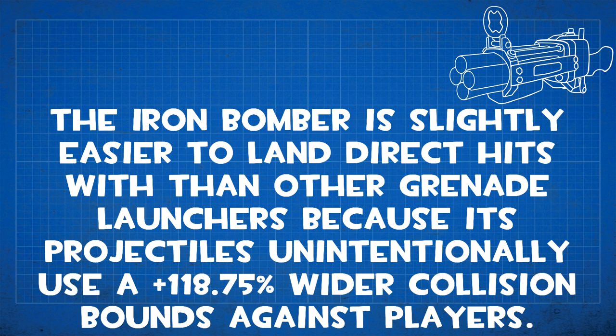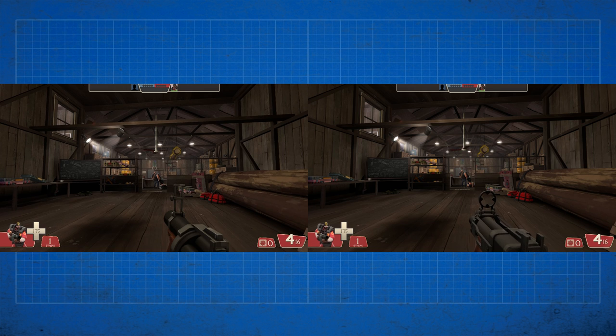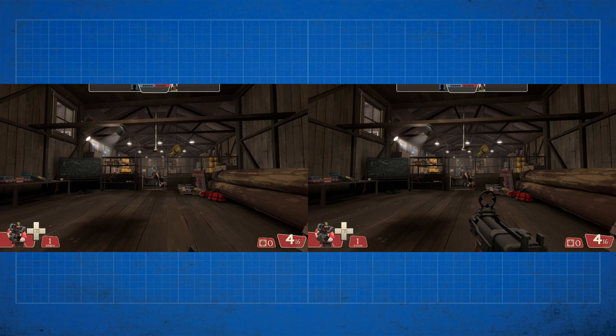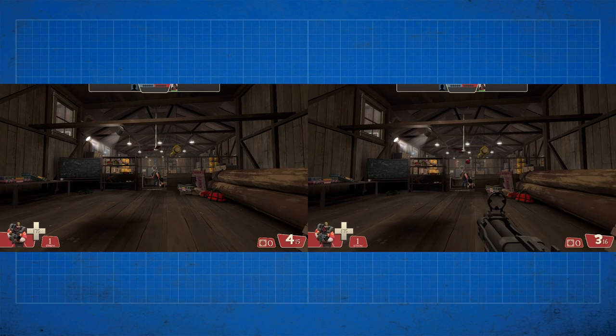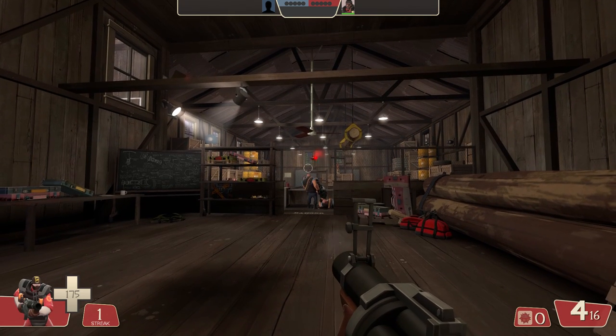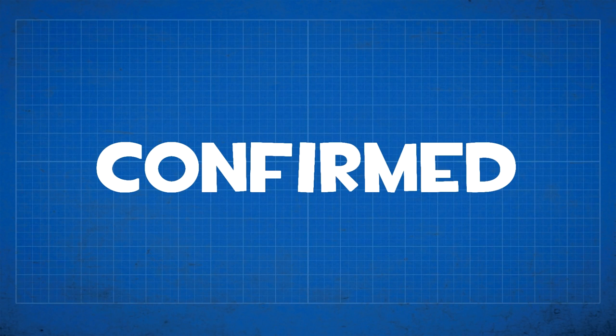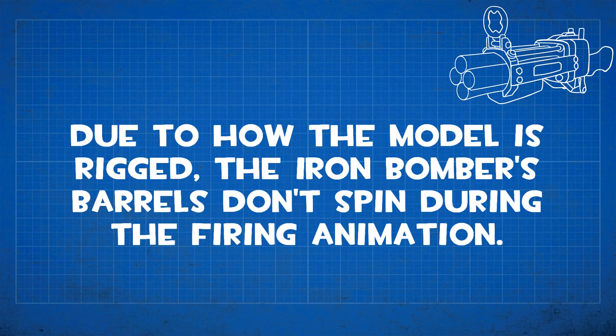The Iron Bomber is slightly easier to land direct hits with compared to other grenade launchers because its projectile unintentionally uses 118.75% wider collision bounds against players. Here are the actual size comparisons on the wiki. It's not as noticeable in an actual game, but firing from the exact same spot, the Grenade Launcher's bomb barely flies over the Heavy's head while the Iron Bomber's connects. It's not a huge difference but it gives an unfair advantage over stock on a weapon that's already very similar to stock.